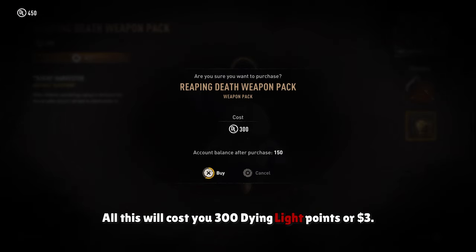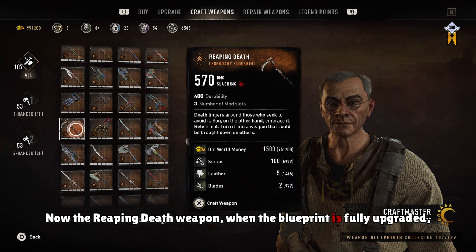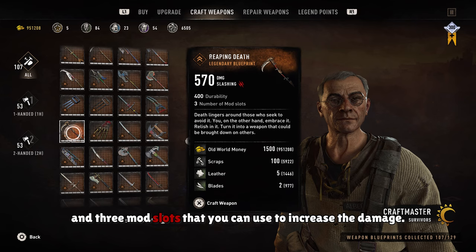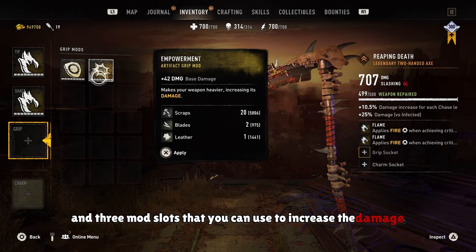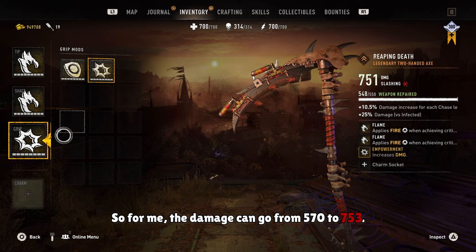All this will cost you 300 Dying Light points or $3. Now the Reaping Death weapon, when the blueprint is fully upgraded, doesn't really do a lot of damage, but it does have 400 durability and 3 mod slots that you can use to increase the damage. So for me the damage can go from 570 to 753.